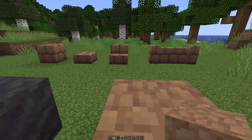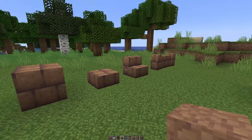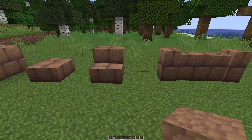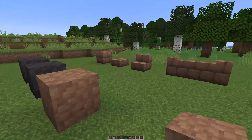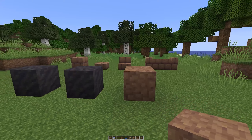From packed mud we can use it to create these new mud brick blocks, and these are fantastic. We have the full brick block, the slab, the stair, and the wall as well. So many good new blocks are coming in this update — I don't think I appreciated just how many we've got.